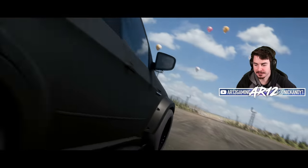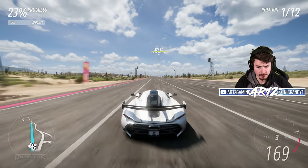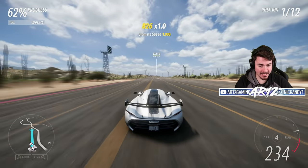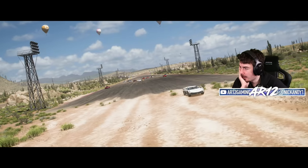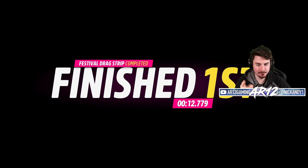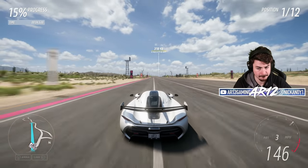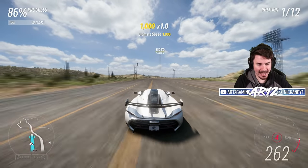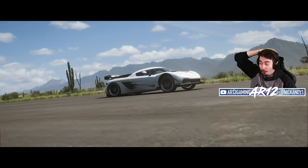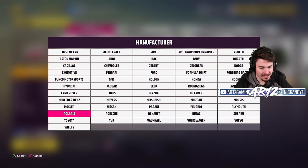Time for one more car: the Koenigsegg Jesko. Whoa — it does a wheelie, and that speed is insane. This car is on another level. With some better shifting and not crashing into the AI, that's definitely cleaner off the line. Obliterating the AI — 274 miles an hour across the drag strip line. How is it only getting a 12.6? After all of that, are we saying the winner is the Rimac?